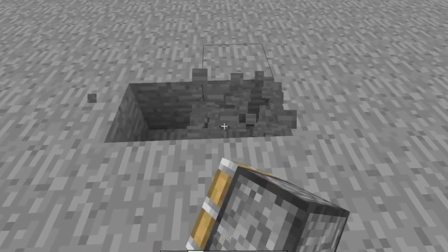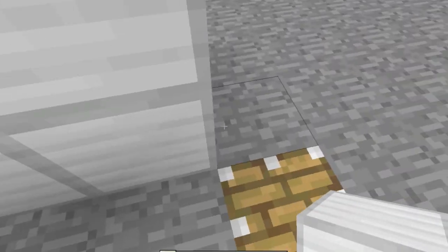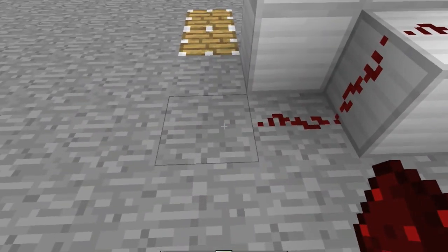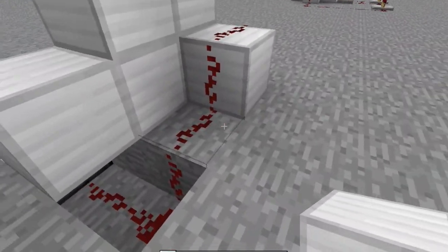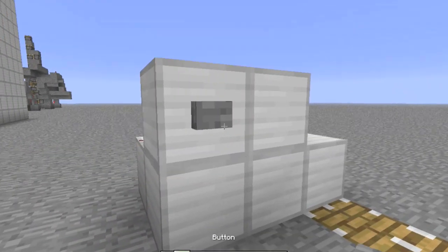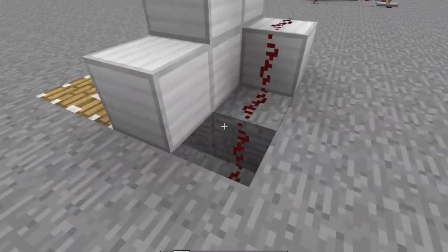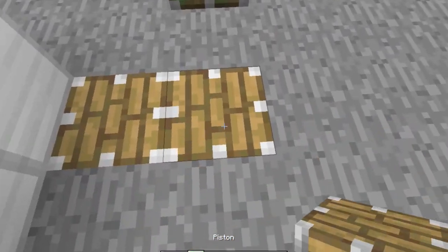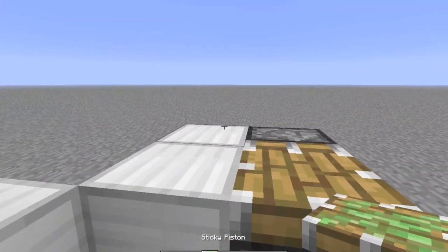First, you place two normal pistons like this — block of iron or other stuff like this. The piston will push you higher. It works. Then you place the piston and the normal piston here too — that is a level higher.